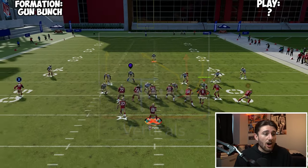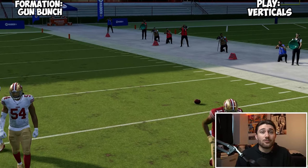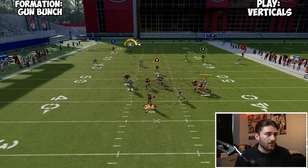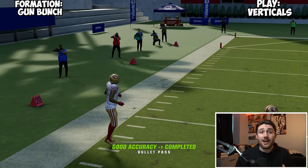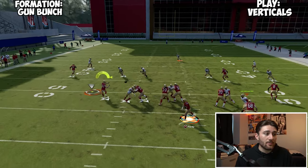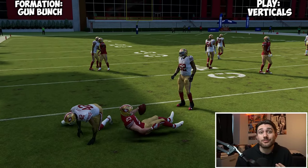Verticals is just a really good play at beating zone coverage. That tight end wheel is really good. The crosser from the point receiver is super good — click on, get out, avoided the knockout, that is another really good route. You can do some stuff with your running back here — put the running back on a wheel and you're going to be able to quick throw that. Verticals is just a super versatile play and it's in the playbook, so take advantage of it.